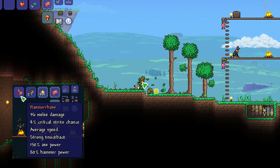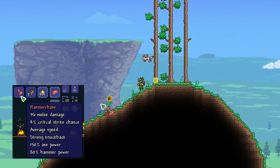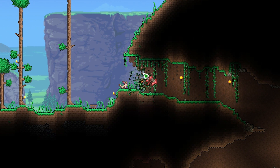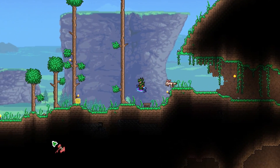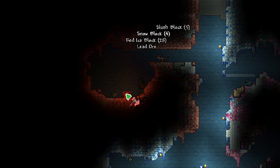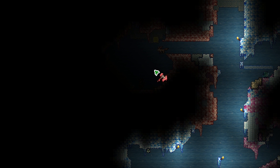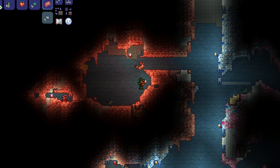Moving on, we have the Hamaxe, which is a drop from Hemogoblin Sharks and Blood Eels. This is a hardmode Hamaxe and, basically, it's not particularly functional as a weapon but it's a pretty good hammer and axe. It'll chop down stuff and hammer back walls very fast. Also, if you are in hardmode, it will smash Demon Altars if you want something that does that.